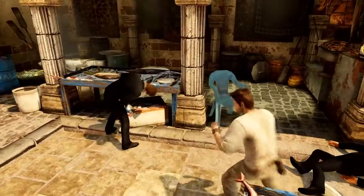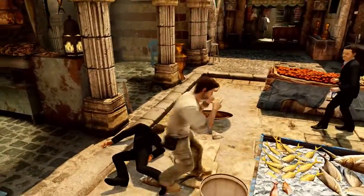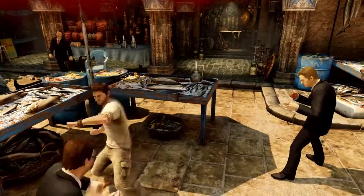Now in and around the market you'll notice tables with some large fish laying on them. If you stand next to those tables when you are fighting those regular enemies, you'll automatically pick up a fish and hit them with it when you press square.